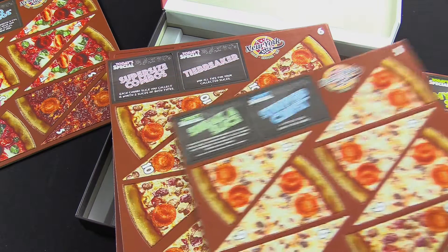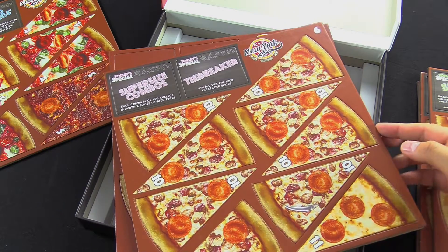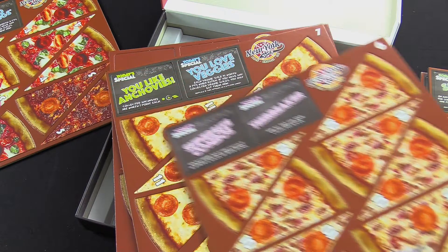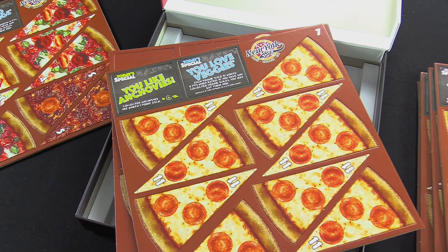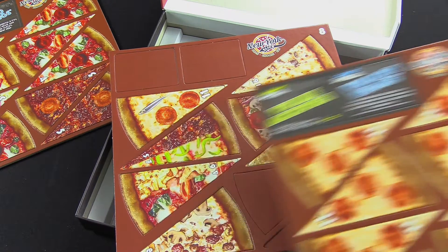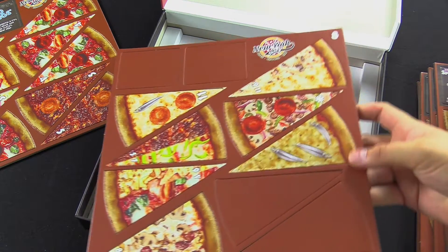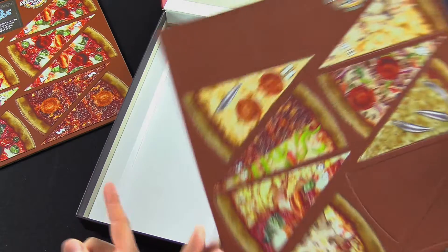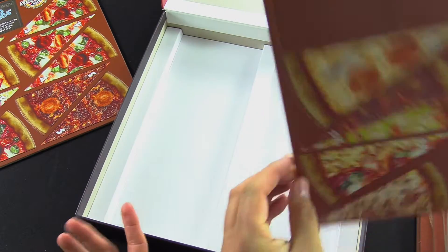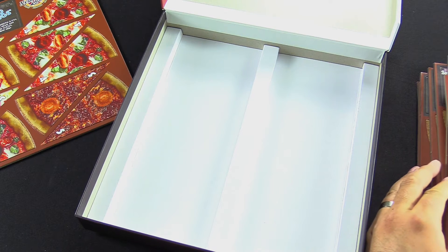Sneak a slice, stuffed crust, tiebreaker — that's like the meat attack pizza right there. This reminds me of another game I played as a kid. It's actually based off a game where instead of pizzas it was pies, and Bezier Games bought the rights to that game because it wasn't in print, and then changed the rules.